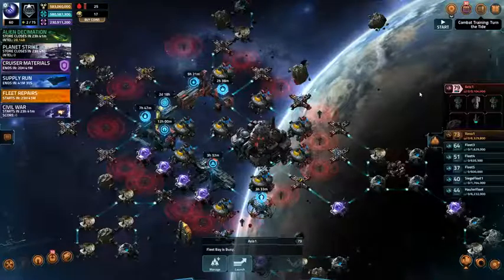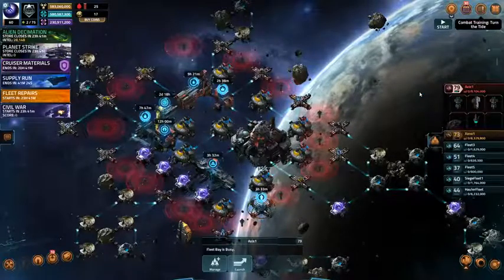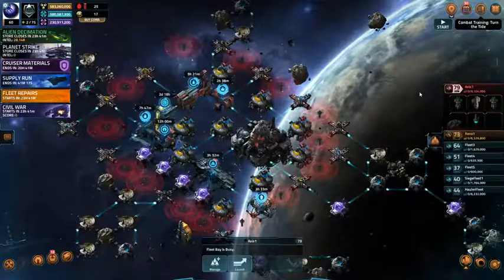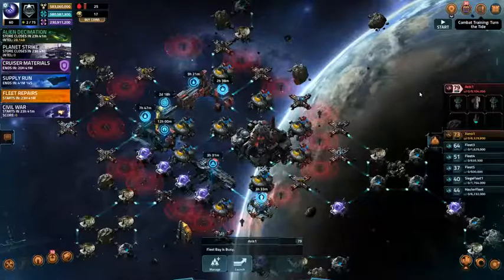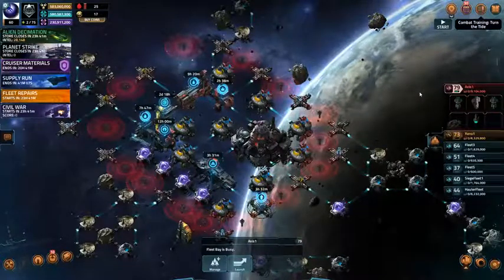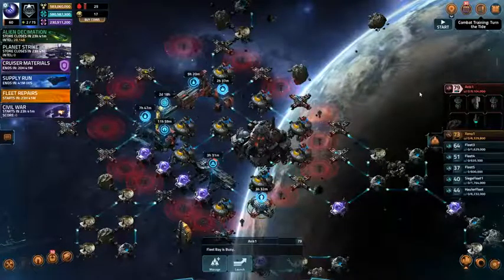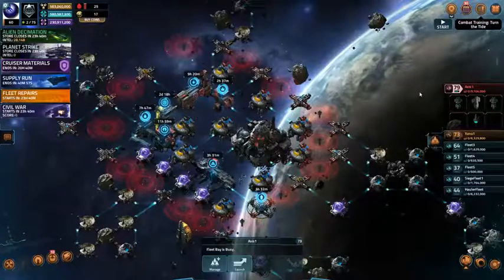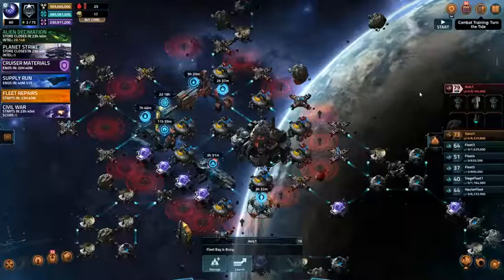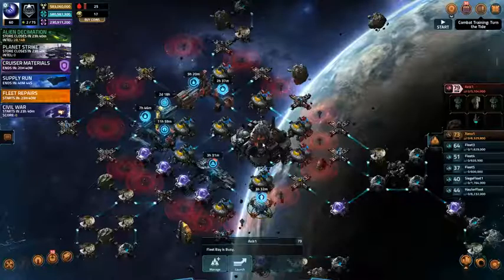Eventually, sometime next month — I'm not in a real big hurry right now — I'll be doing another Guardian build. Takes 11 days. I've got two good fleets I can use towards getting points. I don't know if I'm going to do the next Axis event — I'll have to wait and see. I'm starting a new job on the 5th, which might chew into my Vega Conflict time during the week, leaving me with weekends, and I would spend coins. So that's where I am. Next up is Civil War, coming up in just under 24 hours.